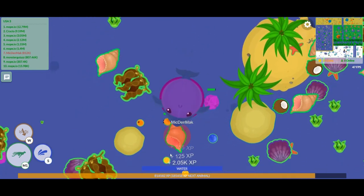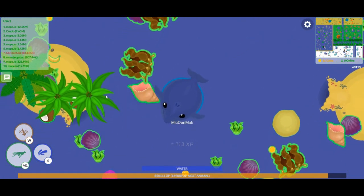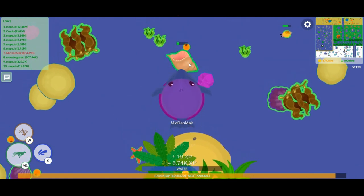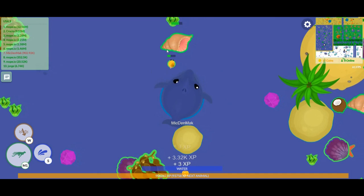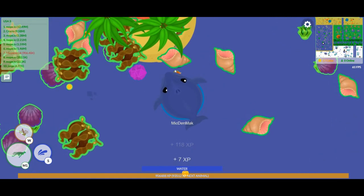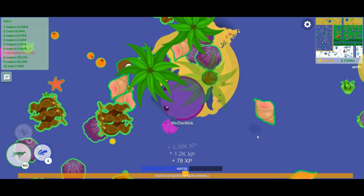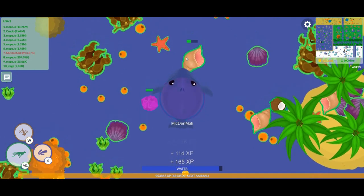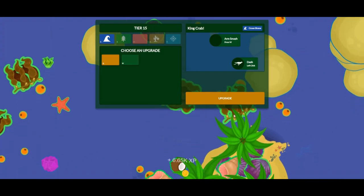I'm almost at the next animal and I'm close. The XP bar is so weird. The developer - KOA or Stan - please fix this game. If you're seeing this video, go to King and Gario on YouTube, because that's the developer's name. Go to King and Gario and in the comments please just tell him, beg him, to fix this game because I can't do it. I'm almost the next animal - it says 46,134 until next animal, now 9,823 - it changes so fast.